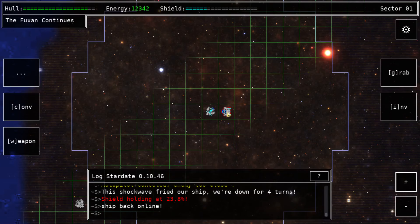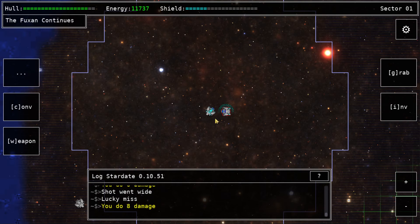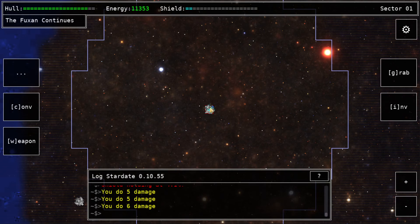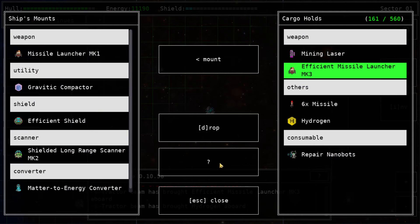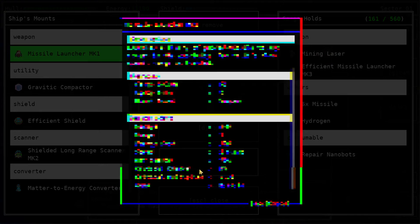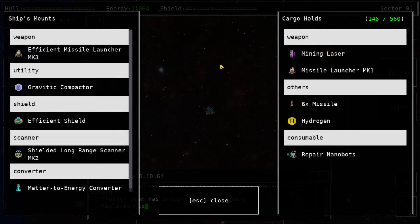We blew up the bomber and got an Efficient Missile Launcher Mark III! It has a range of two so it can fire much farther. It has very fast firing speed, very fast projectile speed, and does more damage while costing less energy to fire. Compared to my current missile launcher with one turn speed, this thing is faster, has more range, does more damage, and doesn't cost as much to fire. This is going to be awesome to mount — let's put that on.